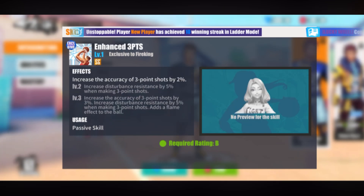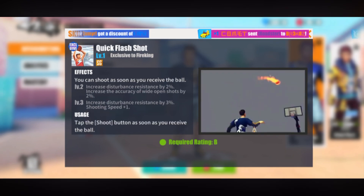Fire King also has the strongest enhanced three point in the entire game, granting 5 extra accuracy and 10 disturbance resistance — totaling 20 extra accuracy and 10 disturbance resistance. His quick flash shot is also better than Maggie's regular flash shot because quick flash shot gives 5 disturbance resistance opposed to flash shot's 2. This helps a lot when you're at full charge and want to take a contested three, giving you 20 extra accuracy and 15 disturbance resistance.